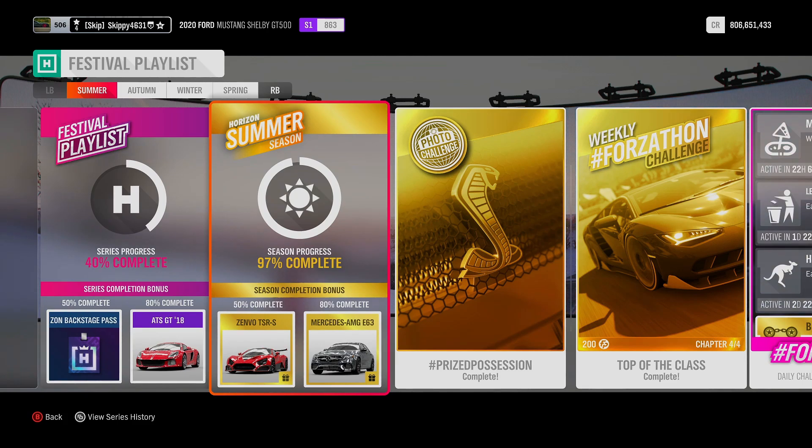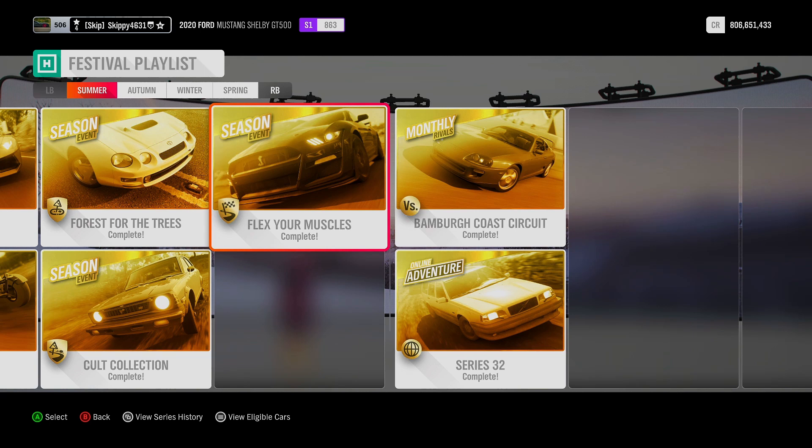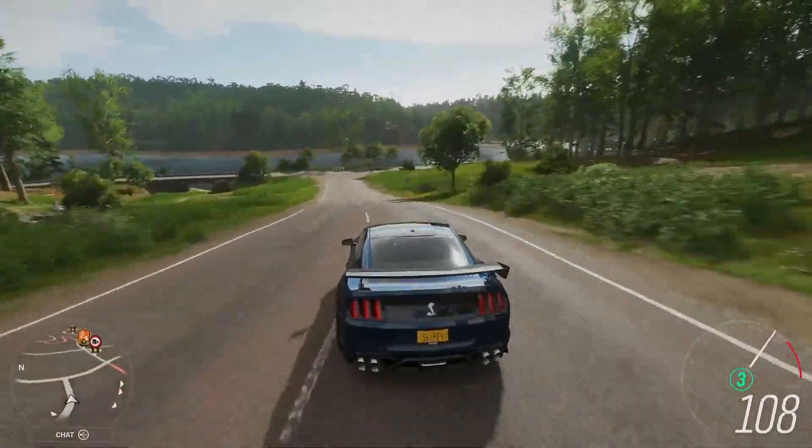To add this crowd-killing monster to your garage, you have to complete a seasonal championship called Flex Your Muscles in the summer season for Series 32. And here it is, Forza Horizon 4's newest car, the Shelby GT500.